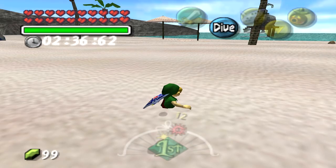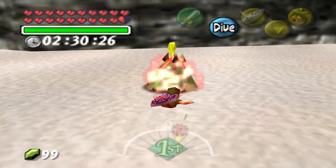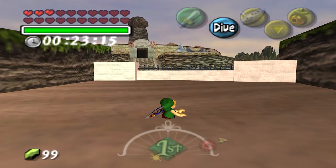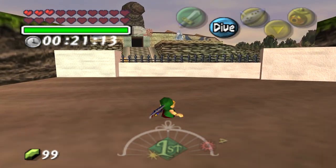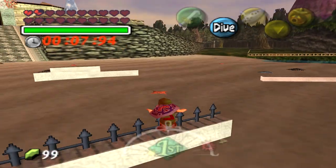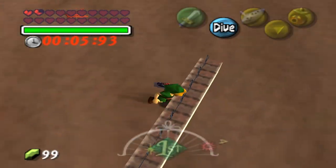Something else I found out: when Link's health is full, the game gives him about two and a half minutes to get back to the surface. However, when Link's health is three hearts, the game will only give him roughly 20 seconds to get oxygen. Lastly, I never knew that these spikes could actually harm Link if he touches them.